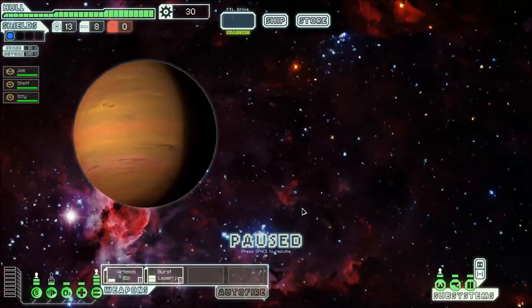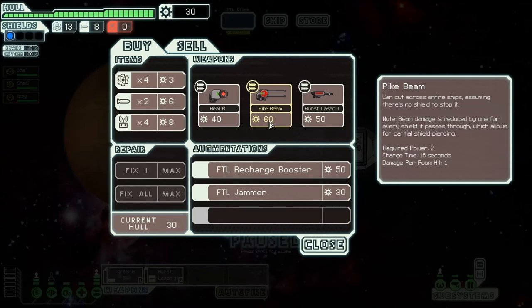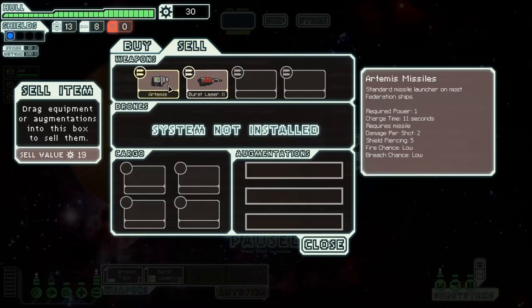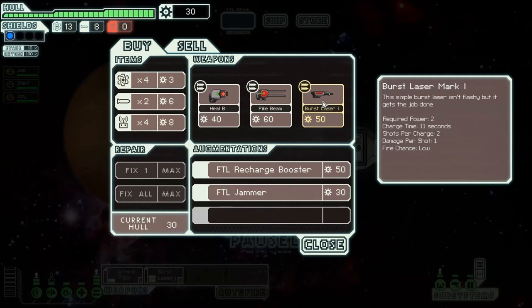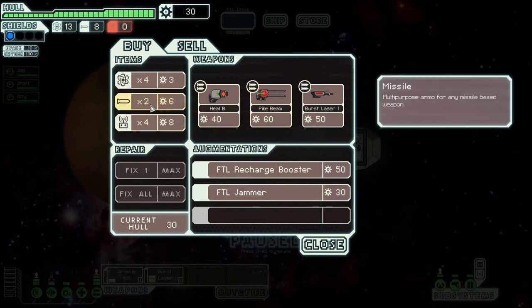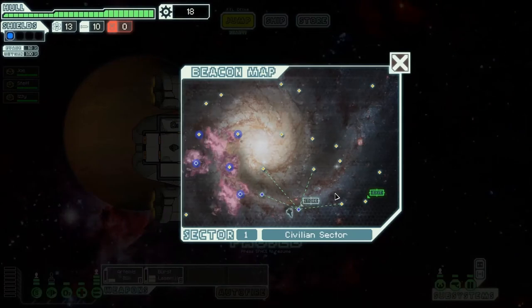Oh, there's a store. I've only got 30 scrap, but it would be nice to have a look at what's there. We've got nice weapons — a Pike Beam. Requires 2 power, charging time is 16 seconds. The other weapons are 12 and 11 seconds, so 16 isn't that much more. That is something I would have bought if I could. But as we've got an Artemis to start with, I'm going to buy some rockets because we need them. The fuel we're okay with for now.